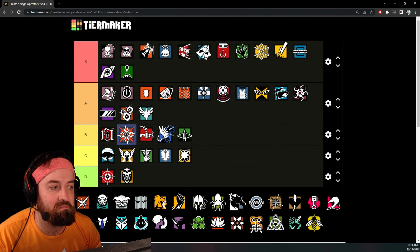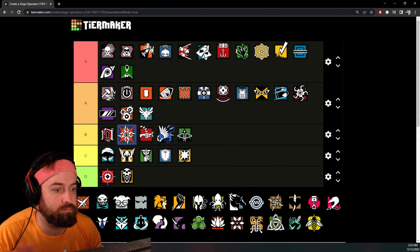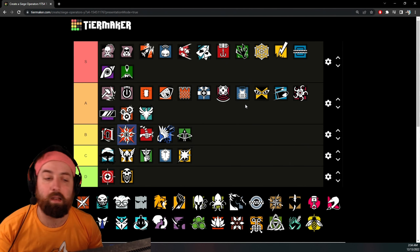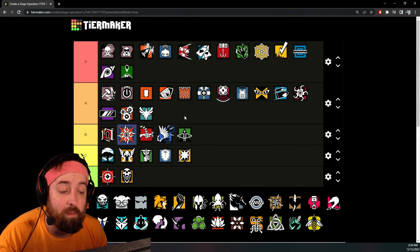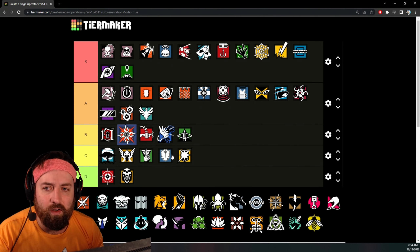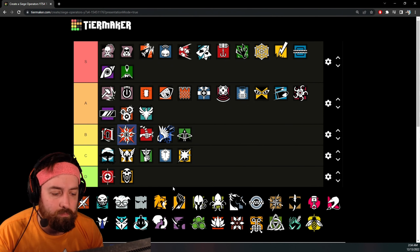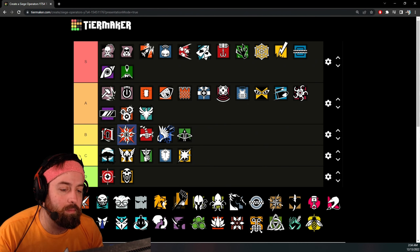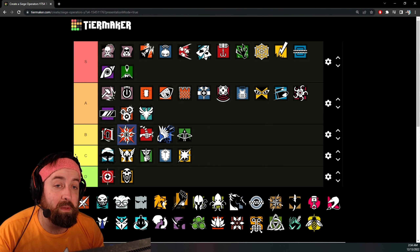The LMG option — Dokkaebi is pretty strong. I like the gun a lot in terms of fragging capabilities: good damage, good fire rate, everything. I feel like it's slightly under S tier, so A tier.